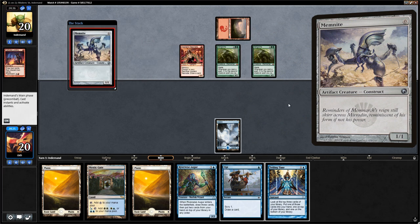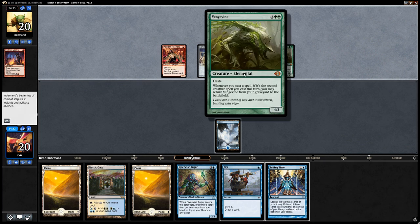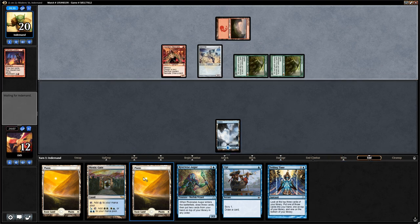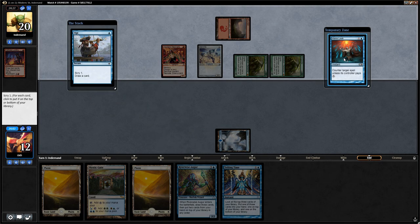Wow — that's kind of the nut draw from the opponent. Vengevine says when the opponent casts a spell, if it's the second creature spell they can return it from the graveyard. Memnite costs zero mana so they were able to play two creatures, getting back the two Vengevines. We basically need a miracle right away. But it can't be this turn since we don't have white mana for Terminus. We drew a Mana Leak — let's put that on the bottom.